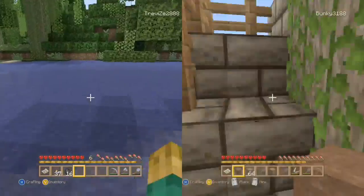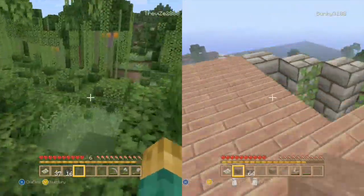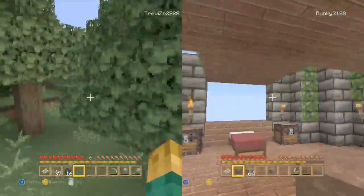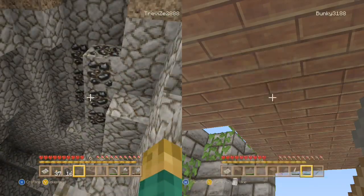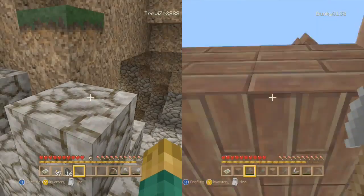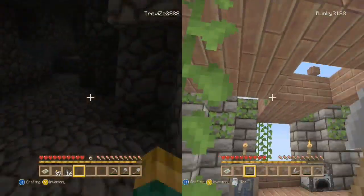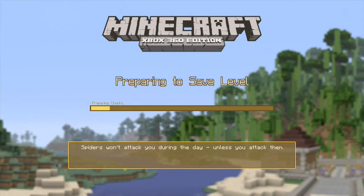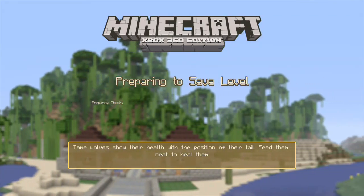Yeah, so the treehouse has come along quite nicely. Everything's almost done with our homes. Still a bit of work to do on mine, and I think Bunky's got a couple of bits and pieces she wants to sort out as well. A few little gaps, final bits - the last bits of the roof and just little bits and pieces like that. We haven't really explored the map. We found a few chasms and stuff but we haven't really kind of looked around properly. See how I found a mob spawner at one point. I don't know where in the video or the series that was. But you can see here that there's obviously a giant chasm down there as well.